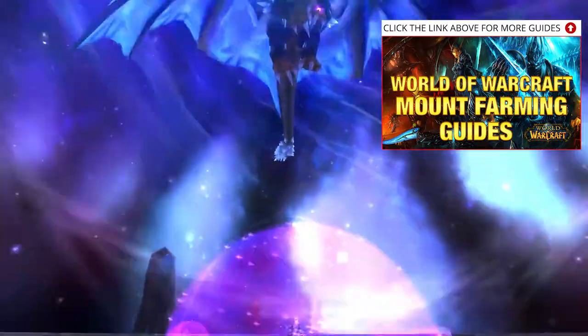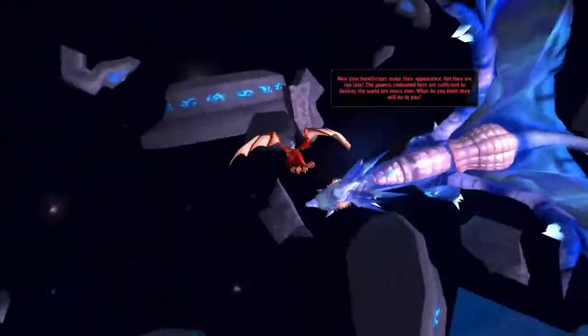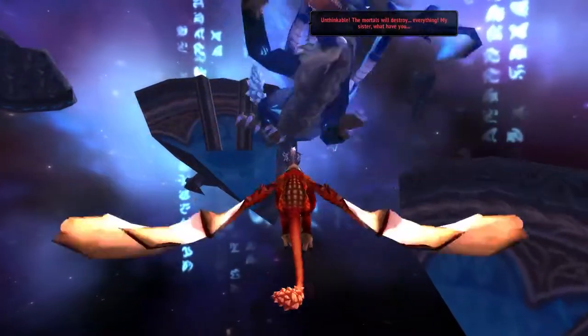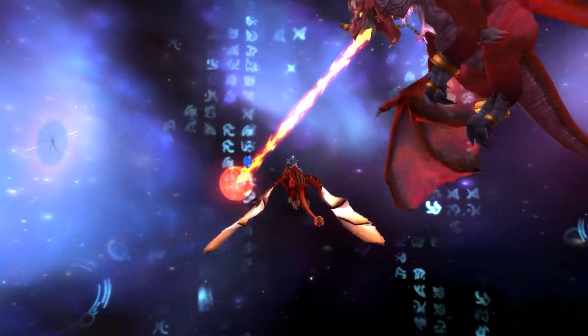You're going to go into one of the orbs and then the platform is going to explode. Once the platform explodes, you're going to be picked up by a drake and fly up towards Malygos — but don't fly up too high like I did. Then you just press one and two until Malygos is dead. That's the whole encounter; it takes about a minute and a half tops. Hopefully you're greeted with two mounts!